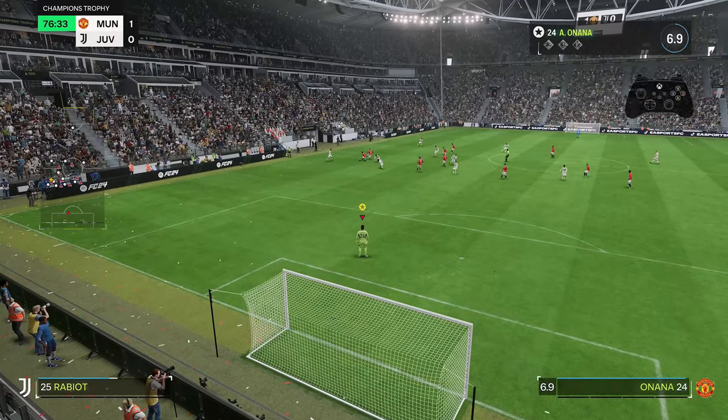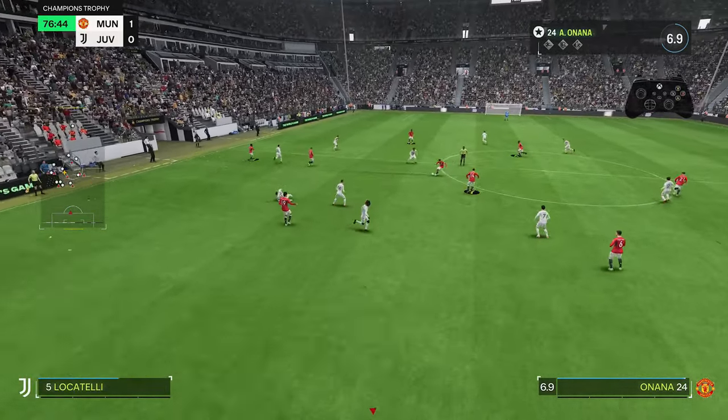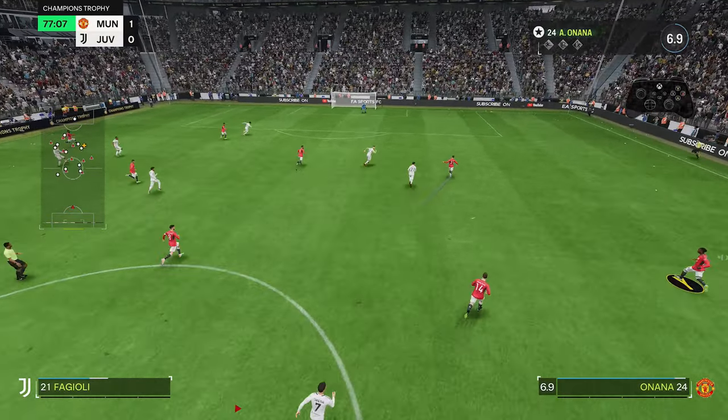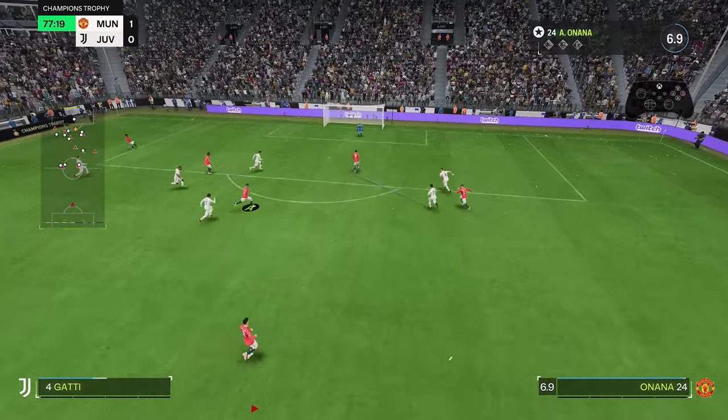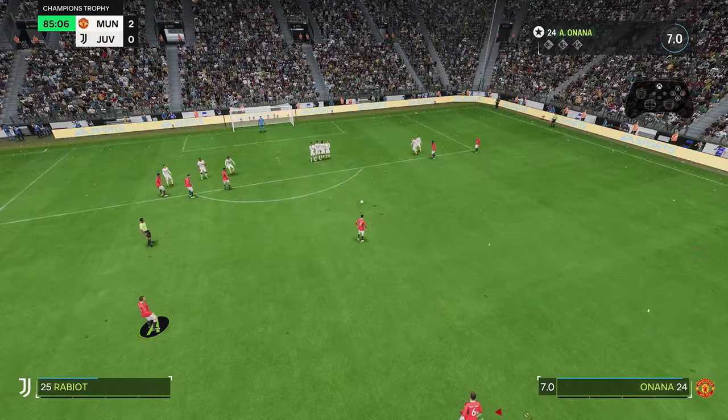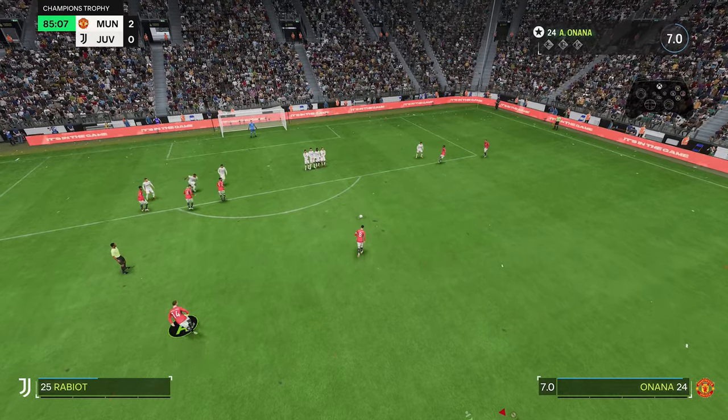One question I always get asked is how to move the camera up the pitch. On Xbox it's the back button — the left-side button in the centre of the controller with the two square boxes on it. You push that once and it follows the camera up the pitch; push it again and it drags it back to the goalkeeper.